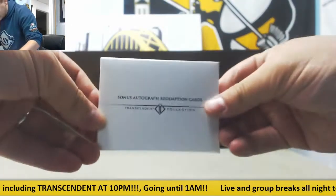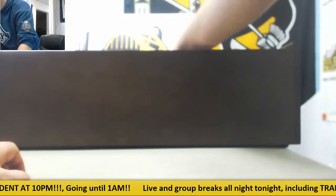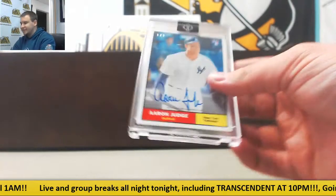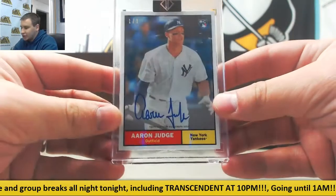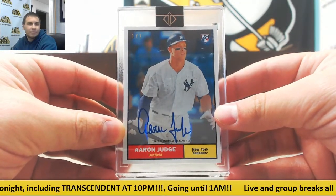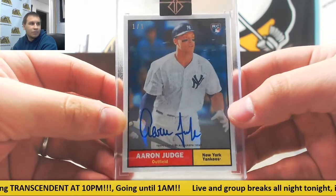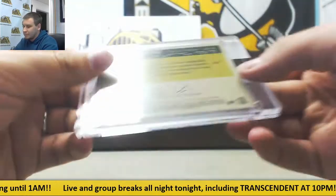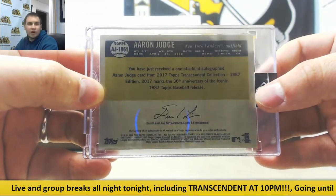There are our bonus redemptions — we'll get to those in a sec. Our 101 auto is a really nice one, a 1961 design — Aaron Judge rookie 101 auto. Pretty good design, one of the cleaner designs in my opinion.